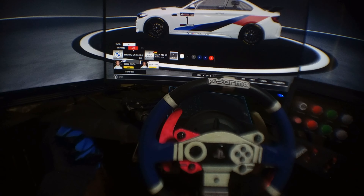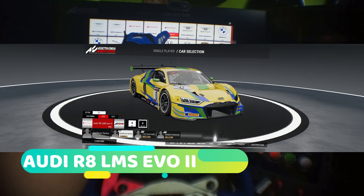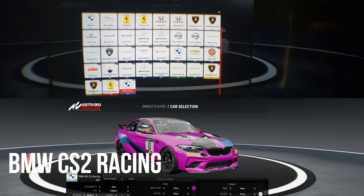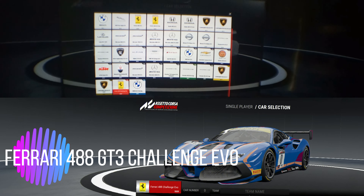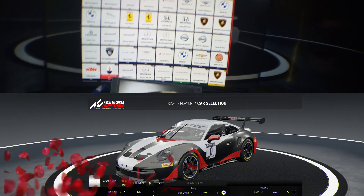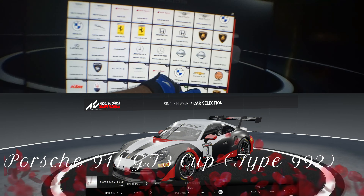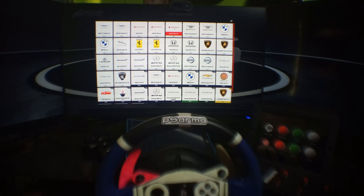If you go to add, you'll see all of these cars. First there is the Audi R8 LMS Evo 2, then the BMW CS2 Racing, the third one is the Ferrari 488 Challenge Evo, then the Lamborghini Huracan ST Challenger, and finally the Porsche 911 GT3 922. So these are all the new cars. We'll start with the Audi R8 LMS Evo 2.